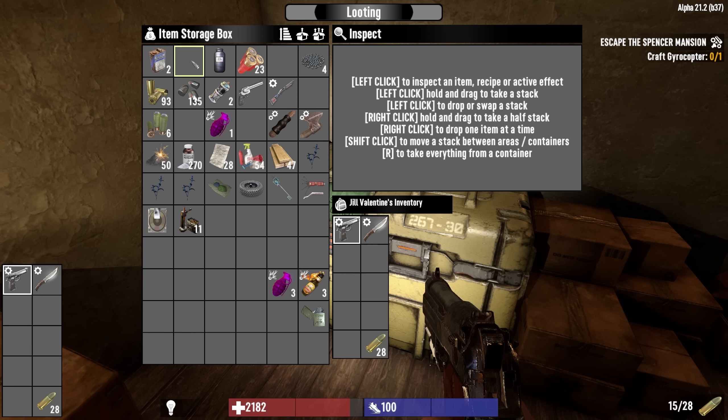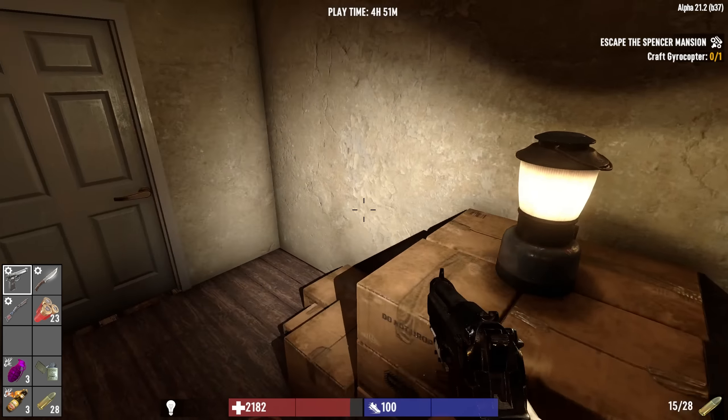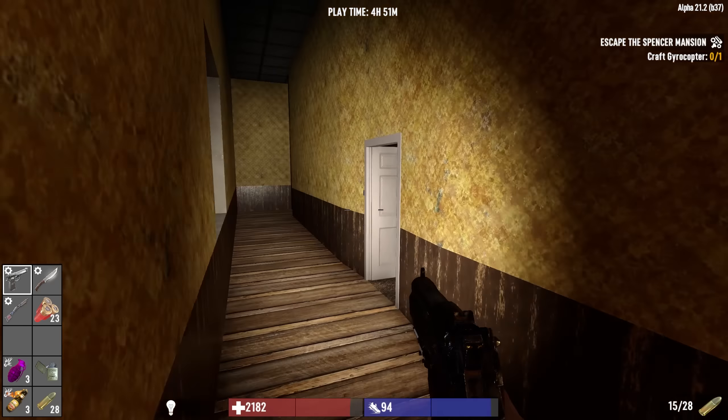I just finished moving all of my stuff. I went over the entire manor and I collected every item that I have and I put it all into this storage box over here. So we're centrally located at this specific box and I'm going to bring with me pretty much strictly combat gear. We're heading over to the sewer cap that led down into some sort of a chute.